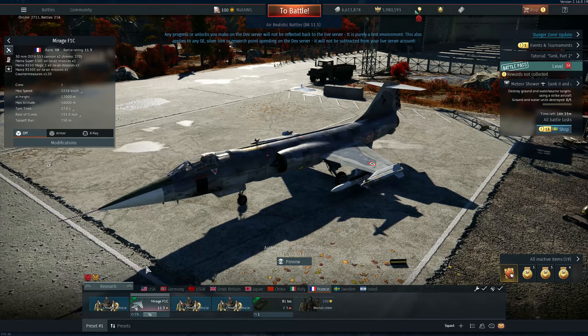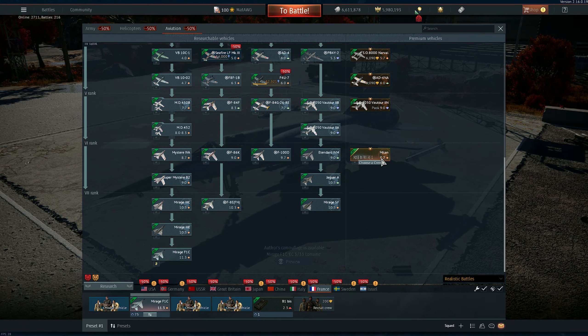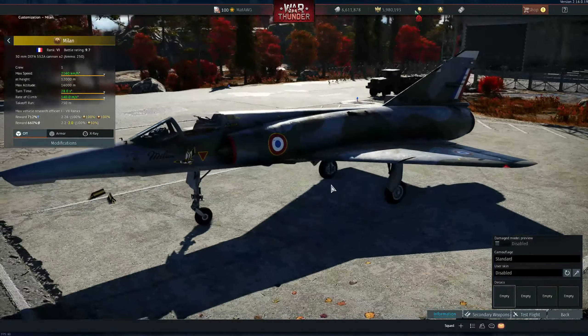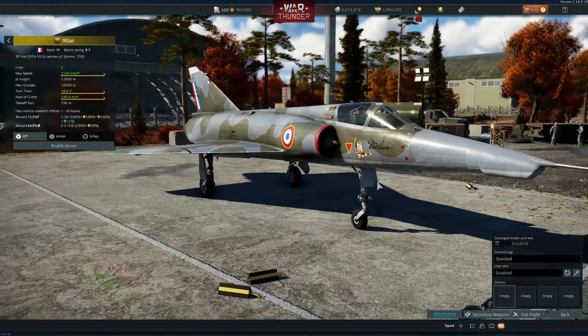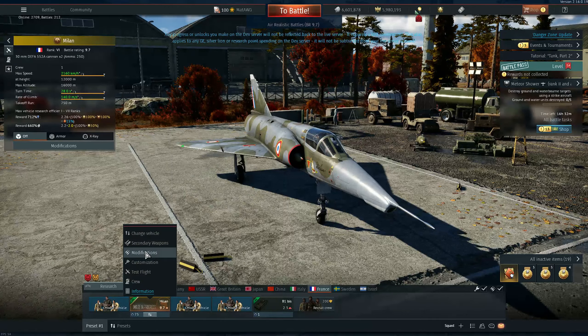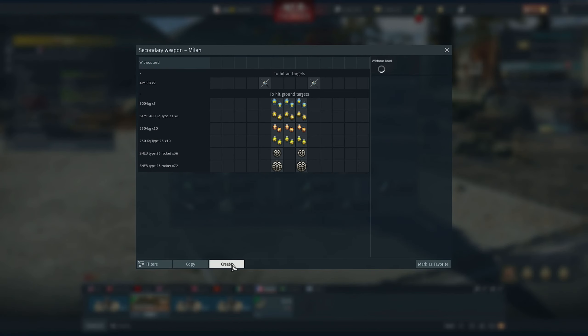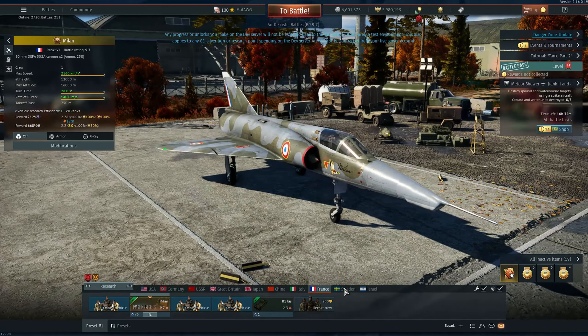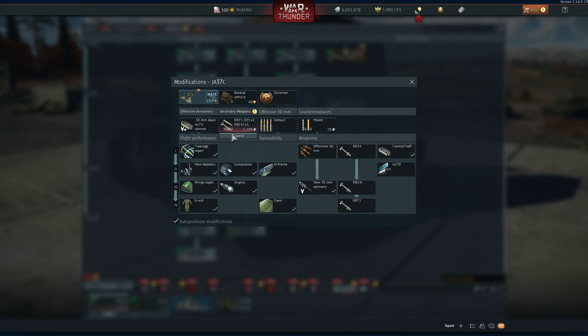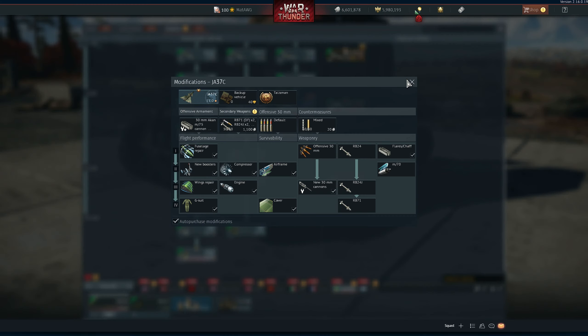Japan received something pretty cool — finally a good missile in the F-4EJ Kai. We can now use the AIM-7F, which is one of the most amazing missiles in the game, giving the Kai a proper BVR capability and making full use of its amazing radar. Such an amazing addition. All the MiG-23s, all the F-4s, and all the MiG-27s received the custom loadout feature.